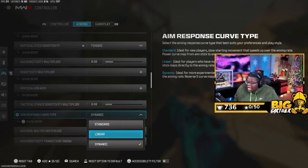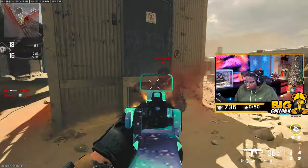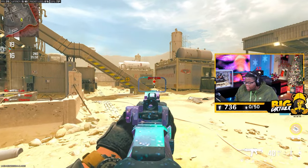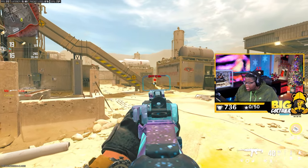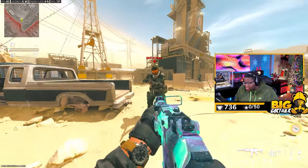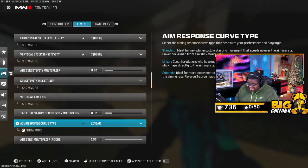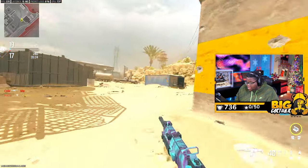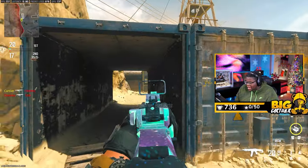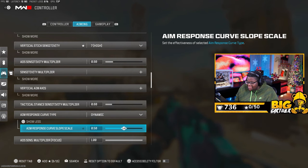Aim response curve type — this is an important one. Dynamic is the best to play on for almost any skill level. You get the strongest rotational aim assist. Let me show you what rotational aim assist is: when I'm aiming at somebody and I use the left stick, it rotates my character even though I'm not even touching the right stick — it's just rotating my character tracking the target. Dynamic has the best of that. I personally also like Linear since I have more control at higher sensitivity, but for all play styles I still run Dynamic.